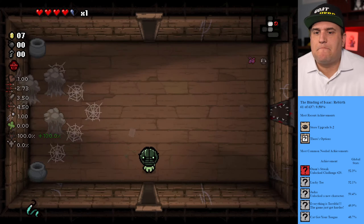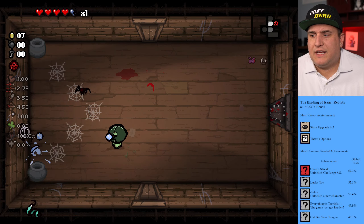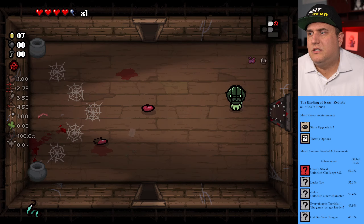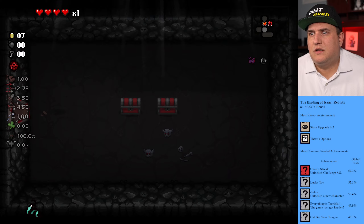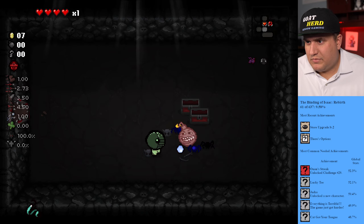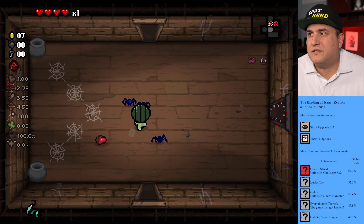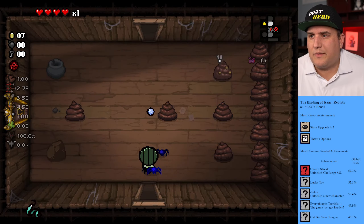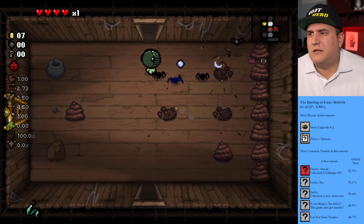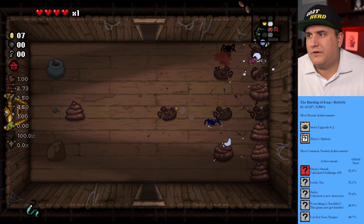Cellar two. Spider on the wall — gotta get a spider. There we go — so many hearts actually. Let's see what's in here. Good spiders. Big bomb. We have hearts here — oh, I should have picked up the half heart, that was my bad. We don't have a key — we gotta find a key. Let's try — we don't have any luck but we'll get what we can.